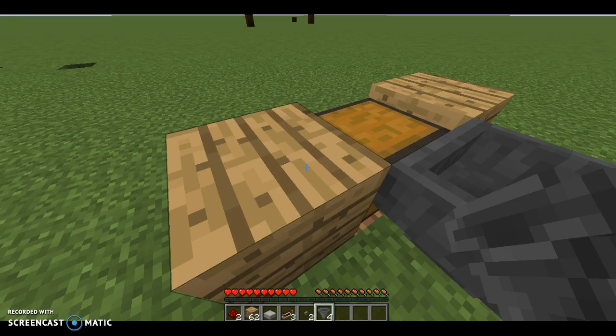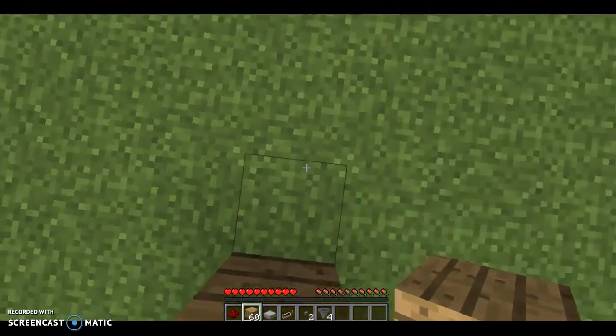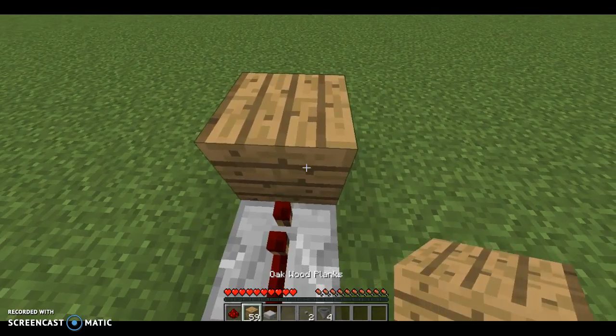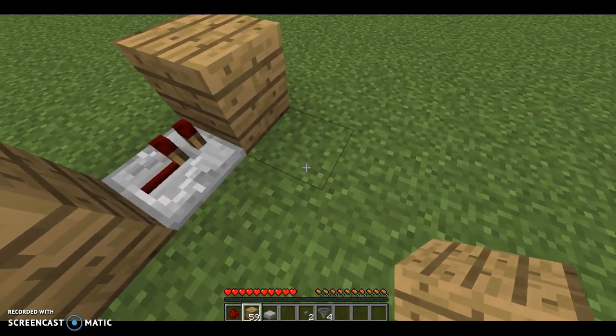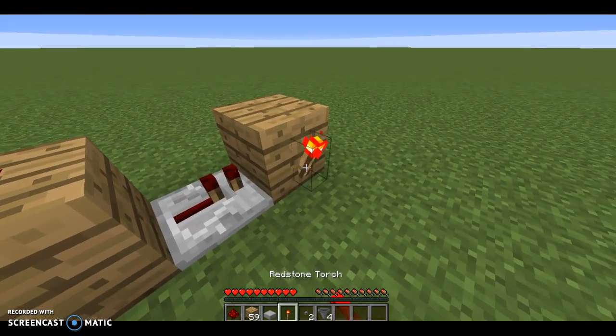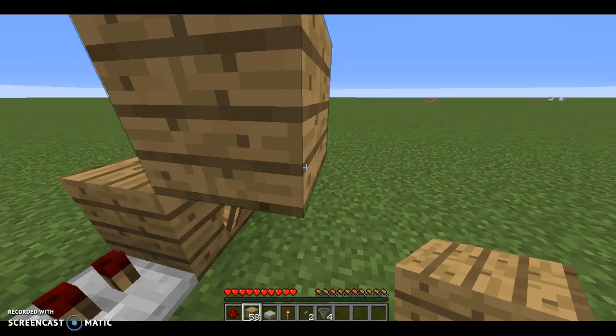Once you've done that, you want to shift-click and place a block on top of the repeater. Then get another repeater and keep going like that into another block. On the right side of this block, get your redstone torch and place one there. Then shift-right-click to place a new block here for the sticky piston.